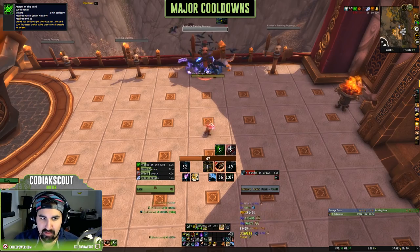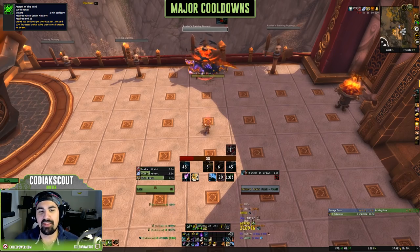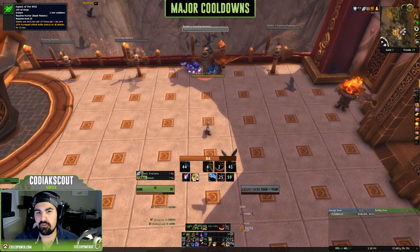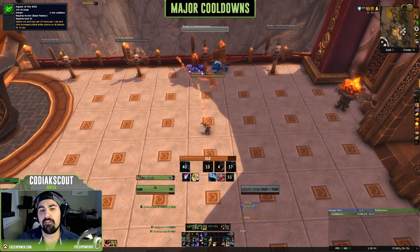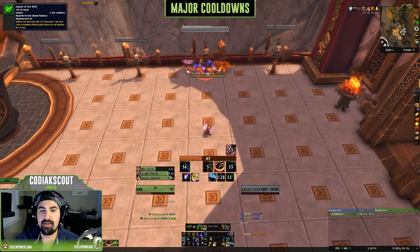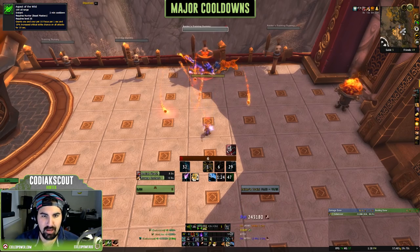Aspect of the Wild gives you 10 focus per second and 10% increased crit on all attacks for 10 seconds. This works really well with Bestial Wrath — you do want to try and line these up as much as possible. The key is to use as many Bestial Wraths within a fight as possible. You don't want to delay Bestial Wrath too much, but lining it up with Aspect of the Wild is 100% accepted and really expected for most BM hunters.